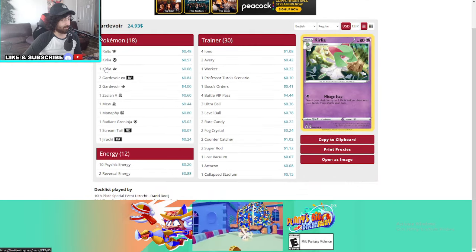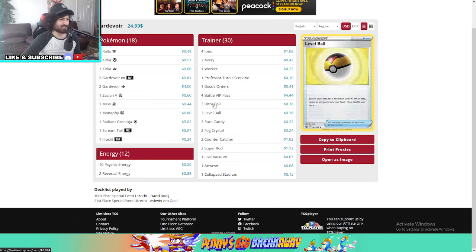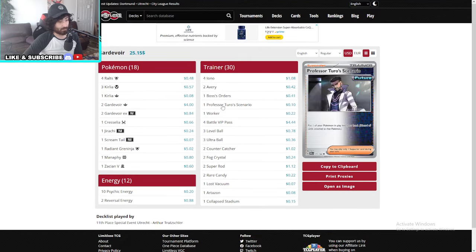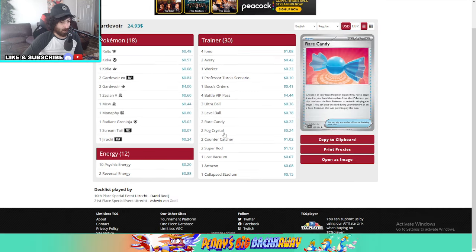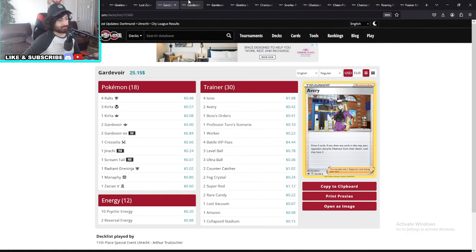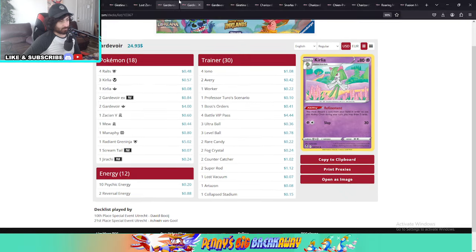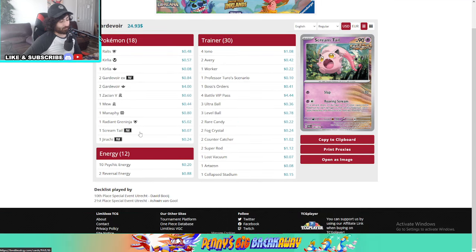Let's go to 10th place — another Gardevoir by David Boyd. Collapsed Stadium, very similar: Professor's Research, one Turo, one Avery, four Iono. It's almost exactly identical to the previous deck actually. Just maybe one less Worker and opted to play more Fog Crystals perhaps. Actually we have the Worker — so literally identical decks. These two decks are exactly identical. The only difference: this Gardevoir had a Mew, that one did not. Wow — Gardevoir is such a strong deck.